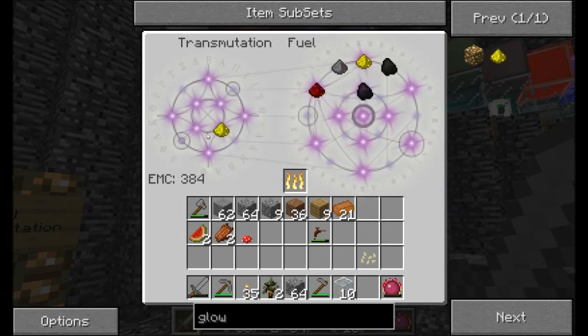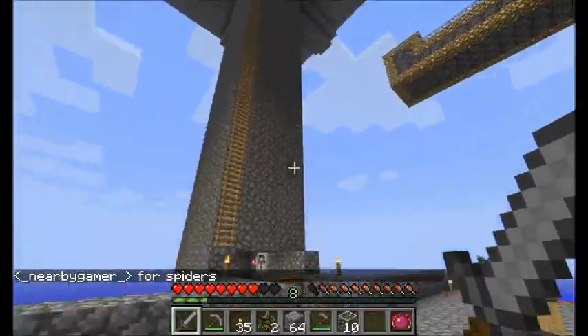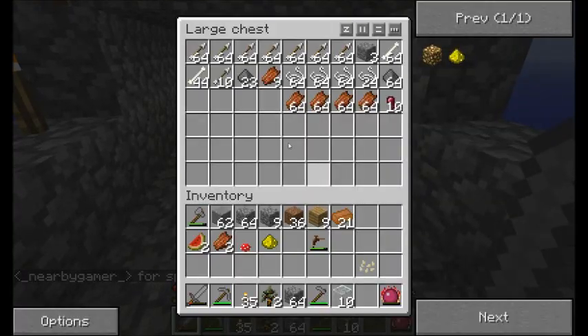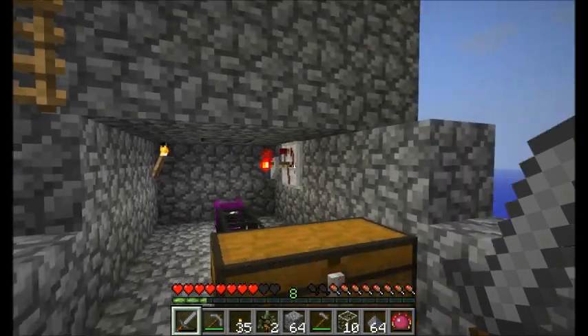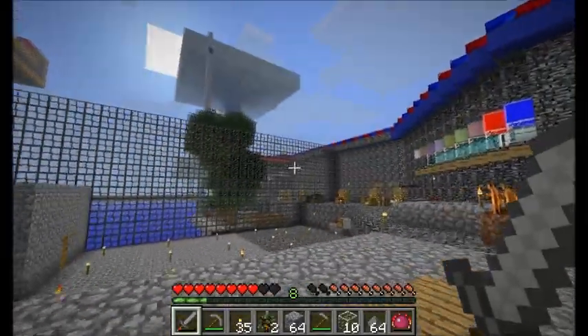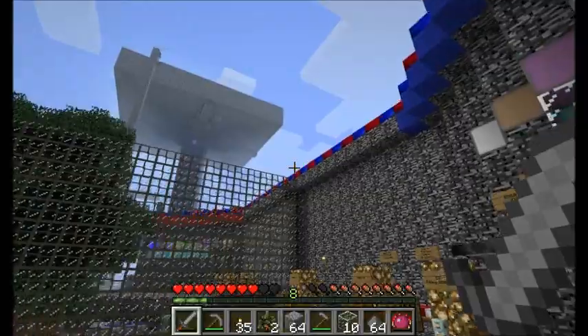Let's get that guy in there. Lots of EMC, of course, but oh well — what are you going to do? Let's go get some of the gunpowder we've got out of this thing. This mob trap turned out to be so worthwhile — very, very pleased with it. Looks like Nearby's got a pretty similar trap going on over there, but it's larger for some reason. He has a plan — I don't know what it is, but he has a plan.